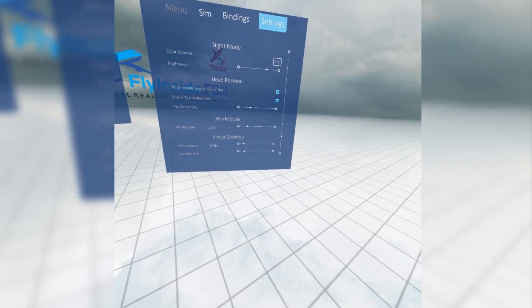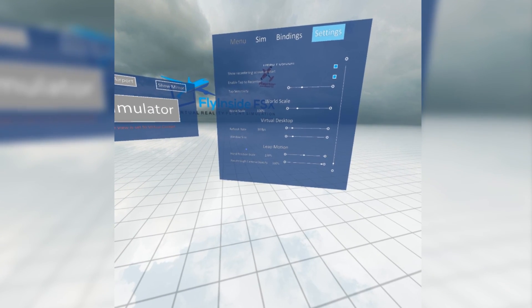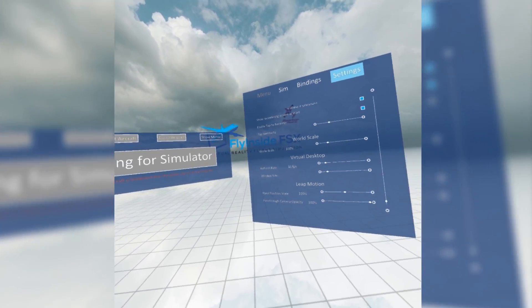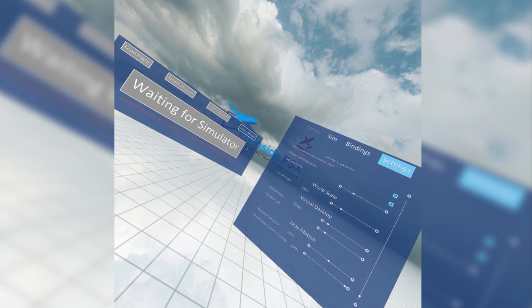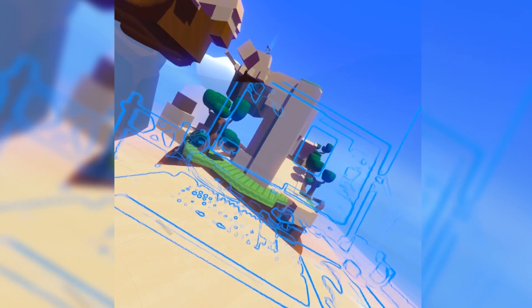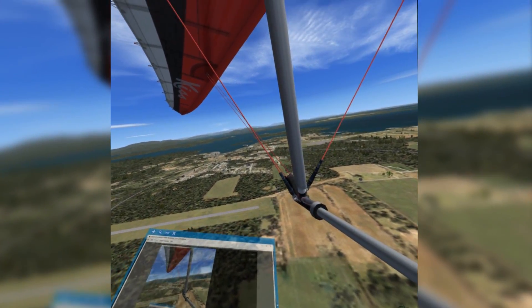Thanks to Fly Inside FSX, you can access most menus, launch a flight, pick planes, and do a lot of basic stuff using the head cursor and a button on your controller, so a lot of the time you don't need to use a keyboard and mouse. But because Flight Simulator was designed for Windows with a keyboard and mouse, it is easier if you're playing sat at a desk to use those for more complicated menus that weren't really designed for a headset cursor.